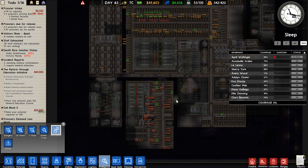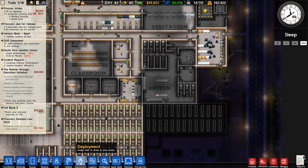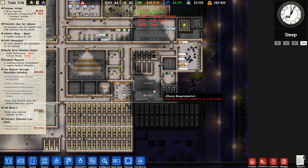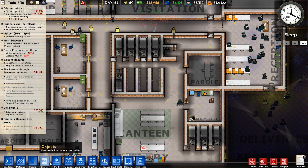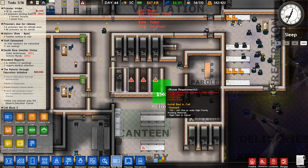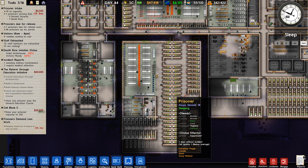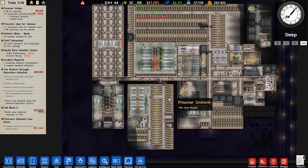Nobody seems to get ganked in minimum security, so it's a safe enough spot. But obviously protective custody is ideal - they're never going to get ganked there. We really need to think about sorting out our protective custody at some point because it's not great right now. We could also probably do with having a guard patrol inside protective custody, just to make sure that these people are behaving themselves. Having some visibility over them would be great. It looks like we've got space for cells here that we haven't used yet either, so that's potentially some more capacity in protective custody.